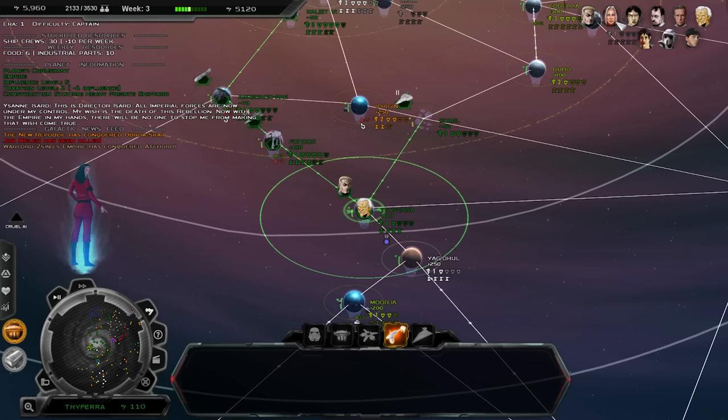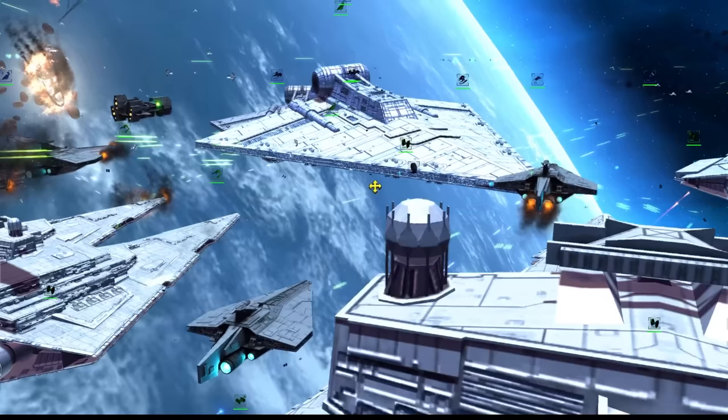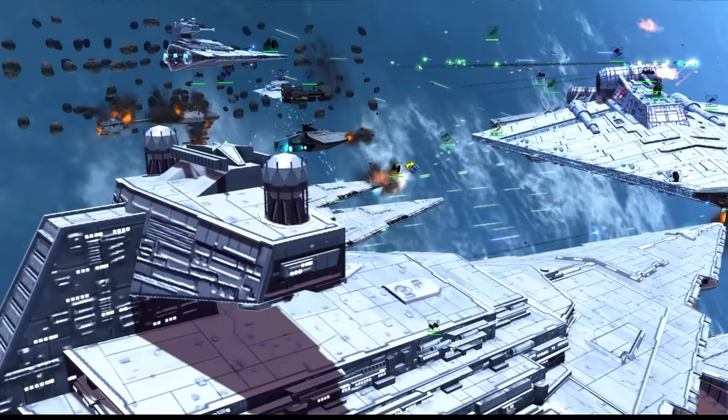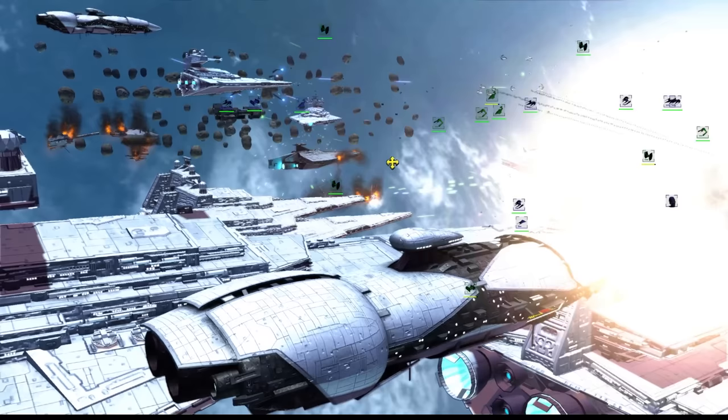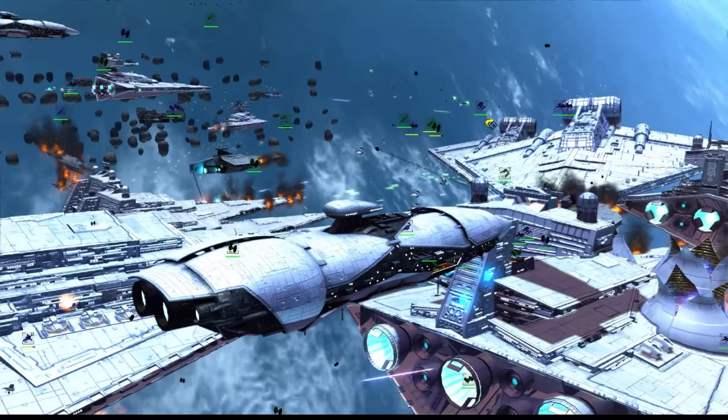The Empire, as one of the two primary factions, has a pretty broad ability to fill different roles in their roster. They're not as specialized as the other Imperial Warlords, but they still have different compositions from the Rebels, for example. Your capital ships are pretty versatile, with additional support coming from your other frigates and cruisers. While you have some carrier options, you'll mostly want to take advantage of your high-quality anti-fighter ships for protection against more carrier-specialized factions like the New Republic and Pentastar Alignment.